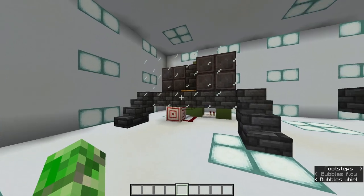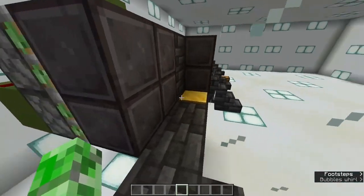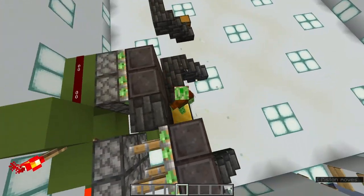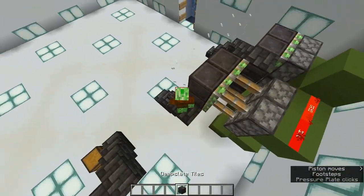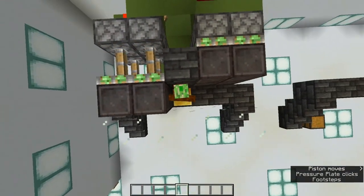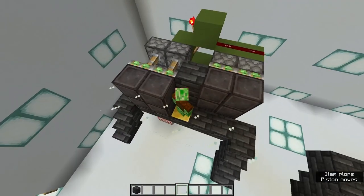So this is what we're building. You walk onto the pressure plate, the door behind you will close and the door in front of you will open. Once you walk off, the door in front of you will close and the door behind you will open — although technically they're both behind you now. And if you go through it with a second entity, both of those are locked closed and you'll be stuck.